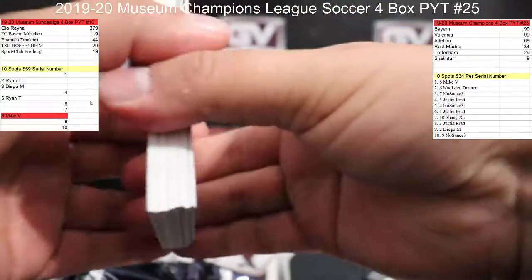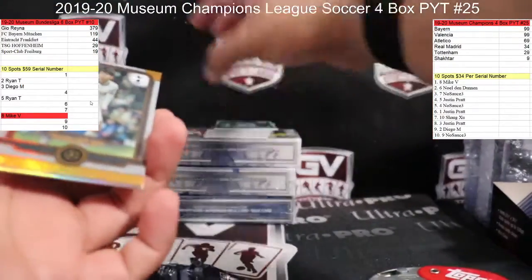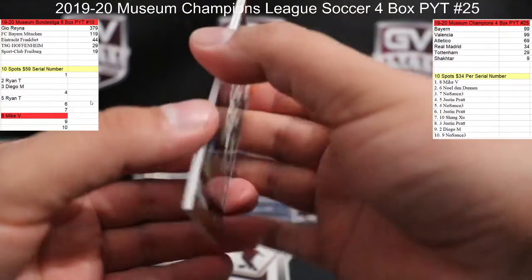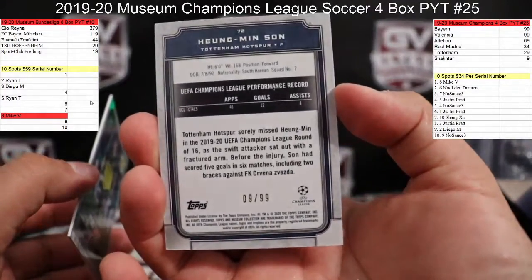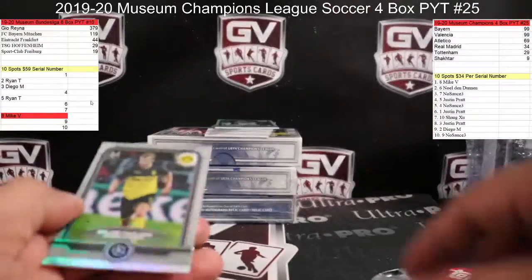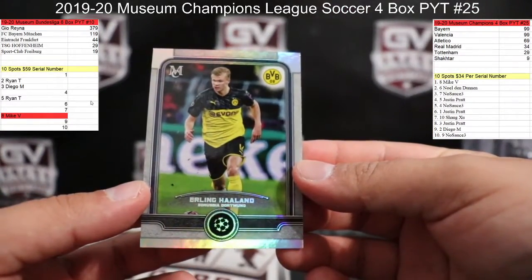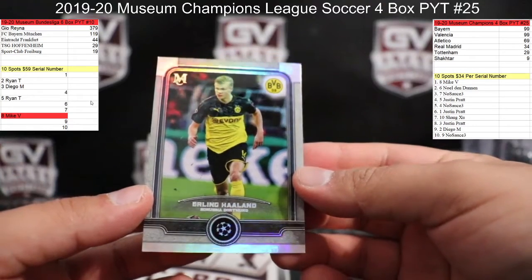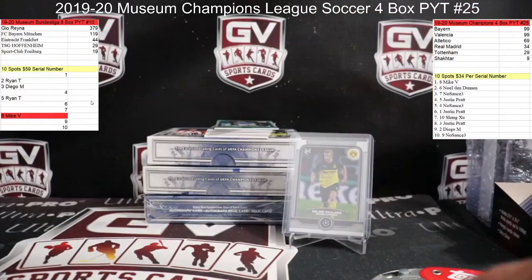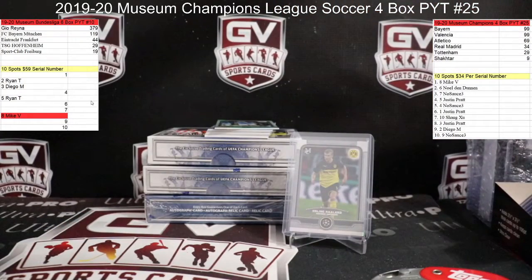We got Son for the Spurs — that is cereals, nine of 99 — that is going to Diego. And ooh, nice — Haaland for Dortmund, that is going to Scott. Nice Haaland there. Siam, appreciate that man. Six and nine on the filler.